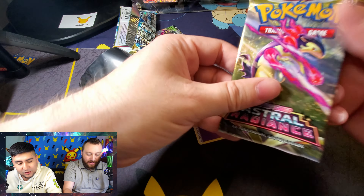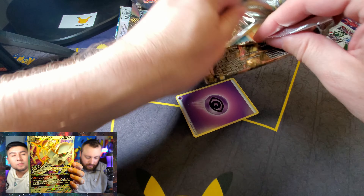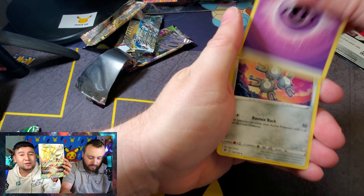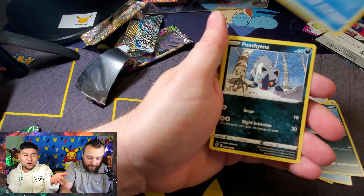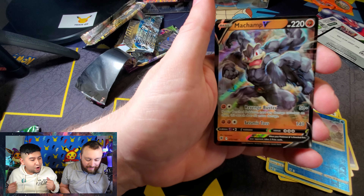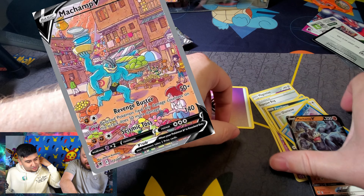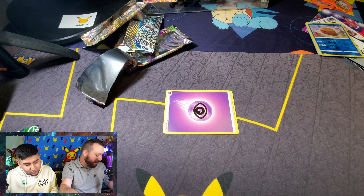It doesn't come with the pumpkin marking like it does on the Trick or Trade version. This Arceus V-Star full big jumbo card is so beautiful — it is worth it if you like collecting these jumbo cards. I think it looks amazing, and I would recommend it just for this card alone. Machamp V out of Astral Radiance! That's a kick — it's not the alternate artwork, but that is still a great card. I'm happy to add it to the collection.